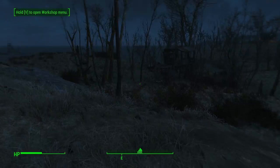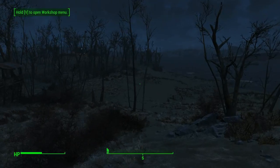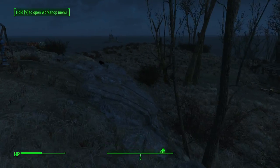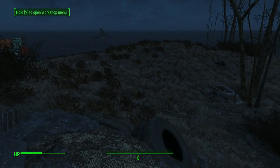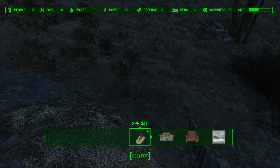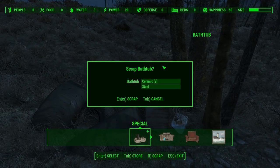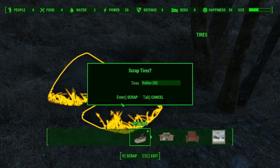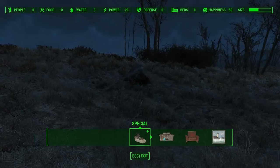We do want to bring settlers here - it gives you a lot of farmland. And of course I'm going to stick with my style of building very much vertically over the landscape. Rubber's kind of important when you're building robots. An old bathtub. Some wood. Wood's going to be important.